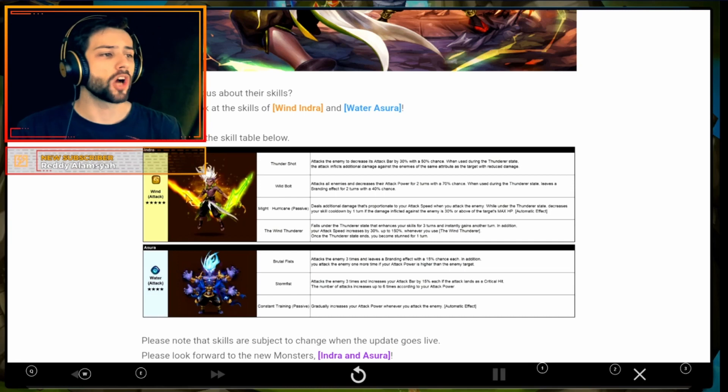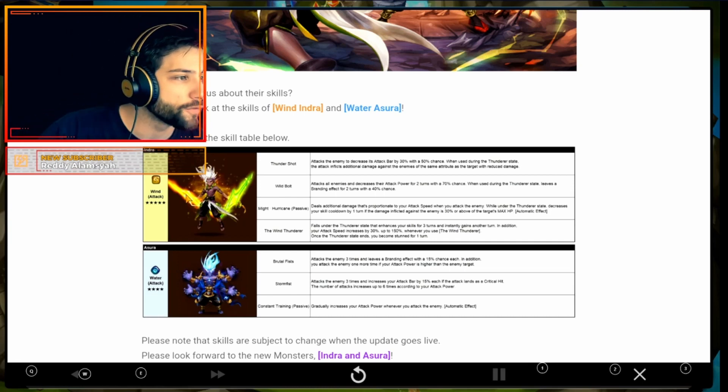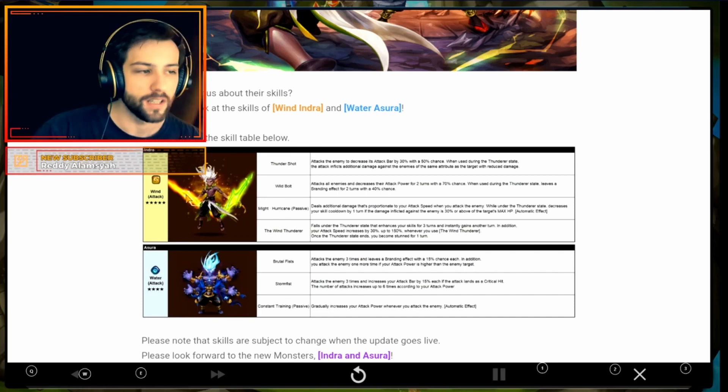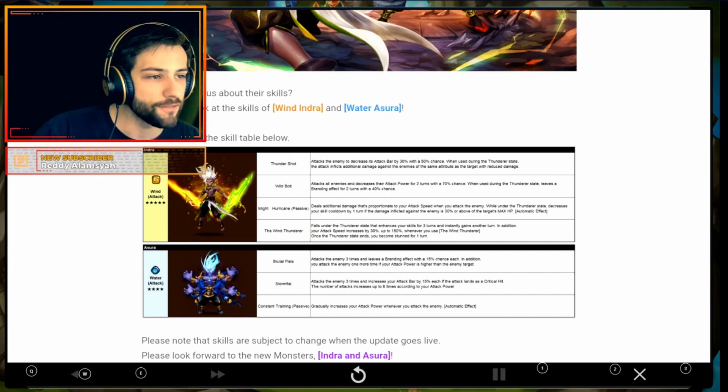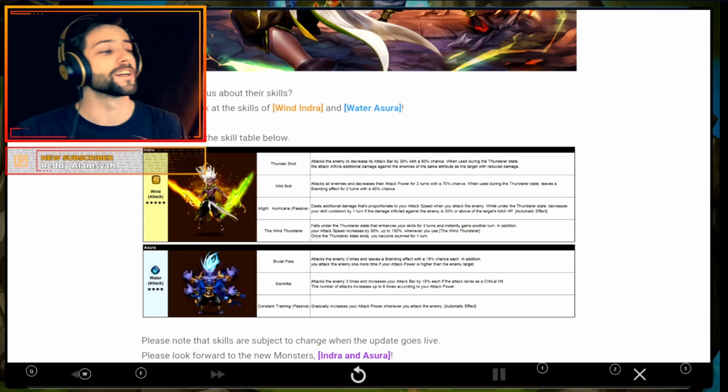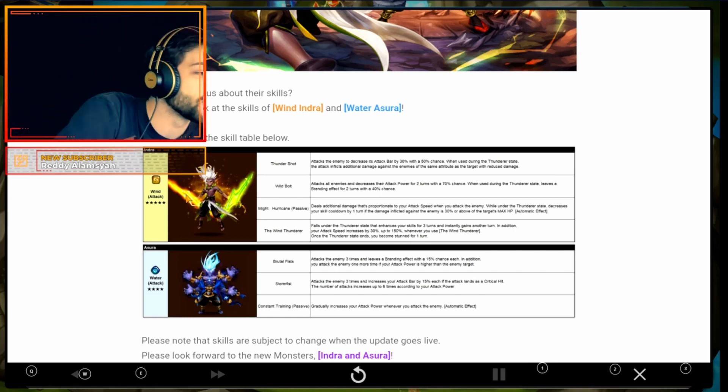Wild Bolt: attacks all enemies and decreases their attack power for 2 turns with a 70% chance. When used during the Thunderer State, leaves a branding effect. Cool. That's a passive — Might Hurricane: deals additional damage proportionate to your attack speed when you attack the enemy while under the Thunderer State. Decrease your skill cooldown by 1 turn if the damage inflicted against the enemy is 30% or above the target's max HP.